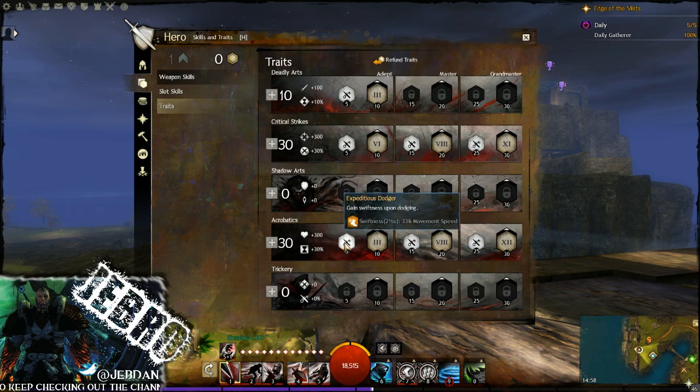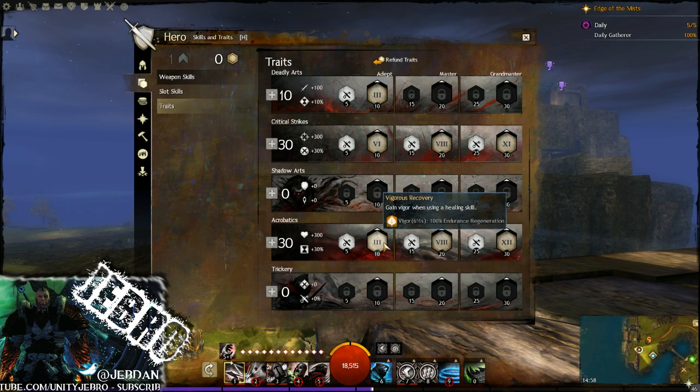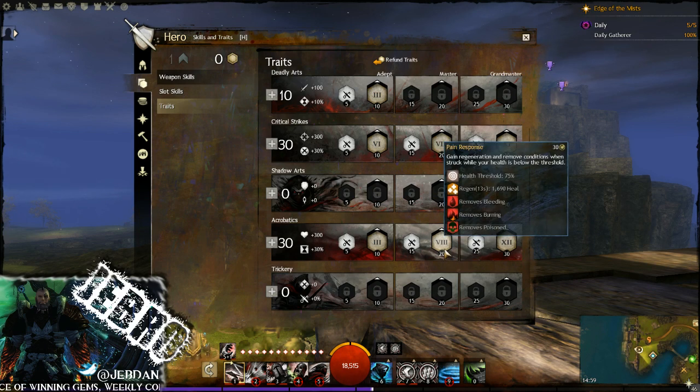Moving down to Acrobatics, where we have 30 points. The minor trait: Expeditious Dodger - gain swiftness when dodging. This is very important to move around the map. You'll use that in combination with short bow skill five, which shadow steps you further away, so you're moving much faster. Vigorous Recovery: gain Vigor when using your healing skill, which lets you dodge quicker, move faster, and dodge incoming attacks. Feline Grace: dodging returns some of the endurance used - you actually gain 15 endurance, which helps build that dodge and swiftness.